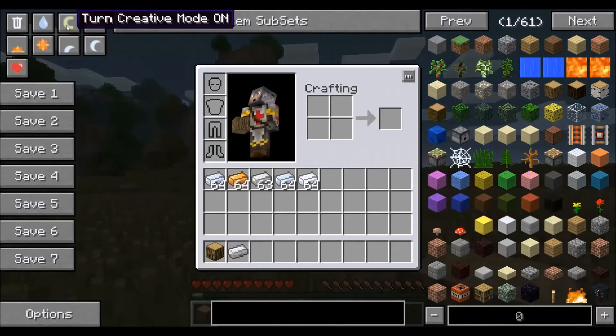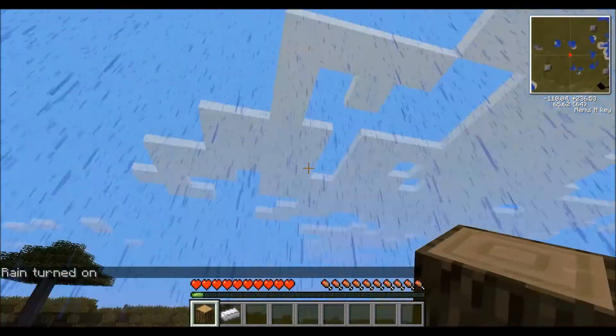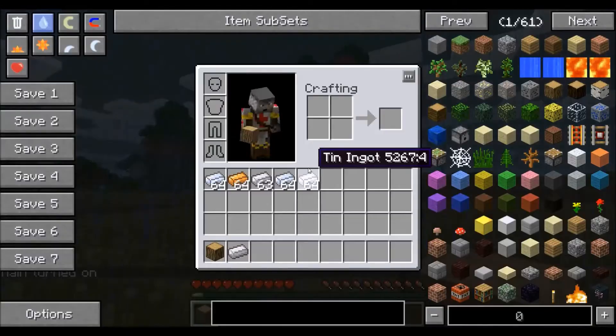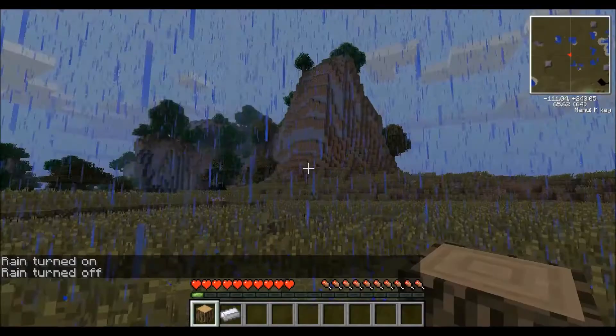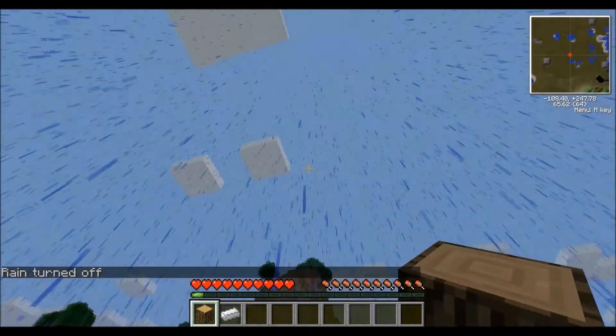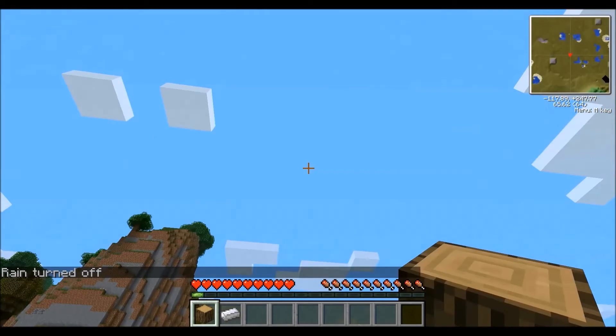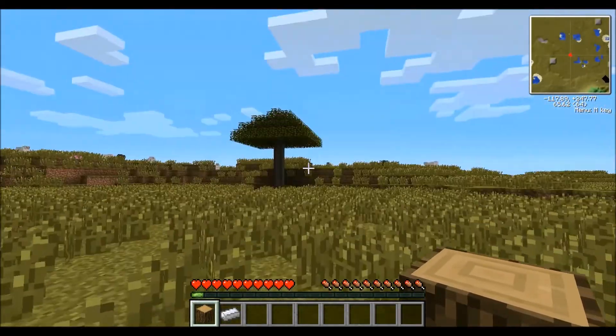Another feature in cheat mode is the ability to turn rain on or off. So in case it's raining, you can always just turn the rain on, or if you don't want the rain, you can always click the button again to turn the rain off. Just that easy. It takes a couple seconds for the rain to stop, but there it is — the sky is now clear.